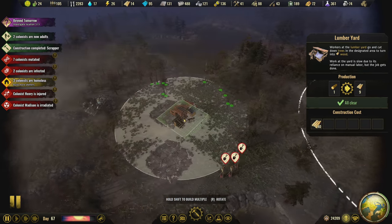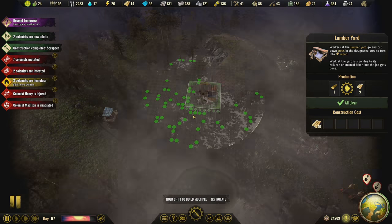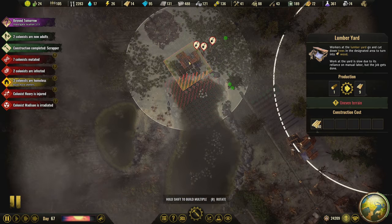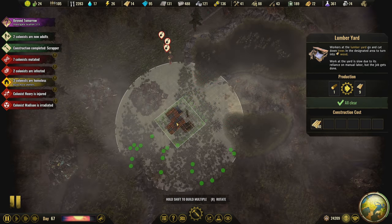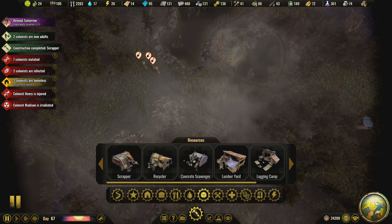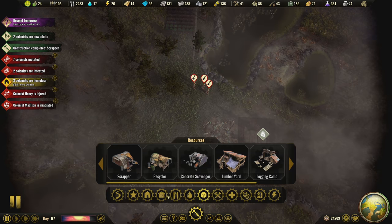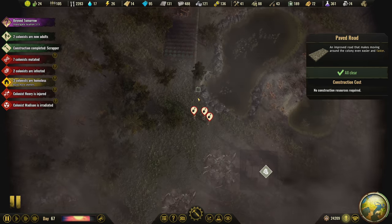We've got 24 carriers — maybe put another lumber yard out this way and let them start cutting down all this stuff. Maybe right here — richness at 88% is pretty good, we'll work that. Let's put it here. Then I'll make it a paved road and bring it out this way.